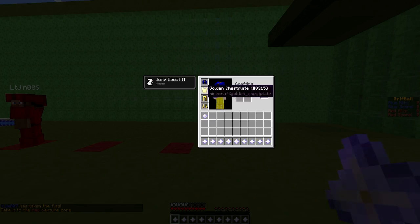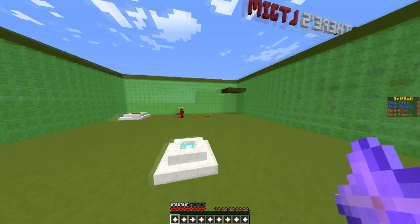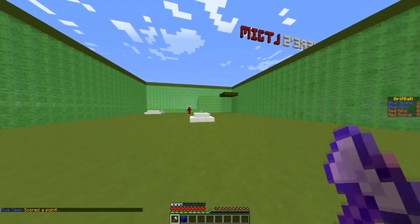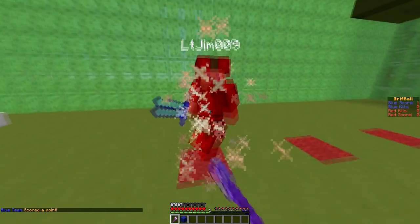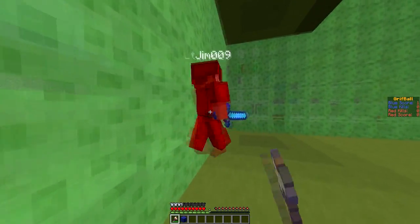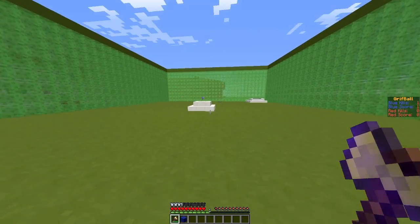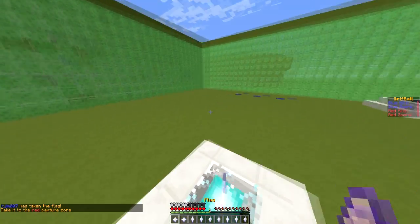When you capture the flag you get jump boost, which is very useful. You get the flag and turn into a butter soldier in golden armor so you're easily spotted, and you have to run into the enemy spawn point to score. You can obviously kill the enemy to stop them from getting it, like that, and then grab the nether star.